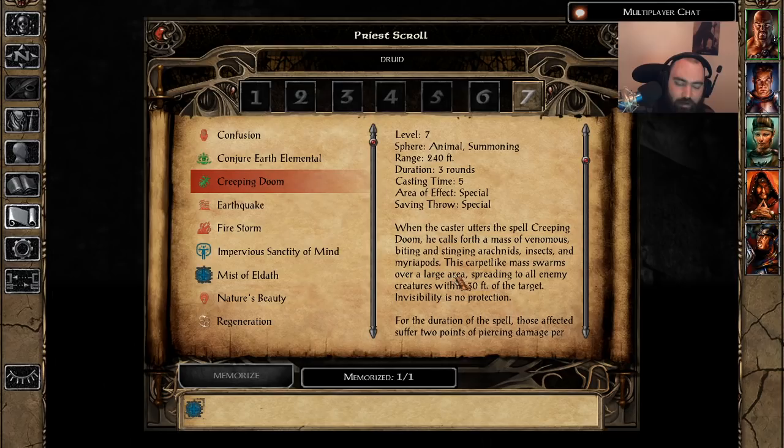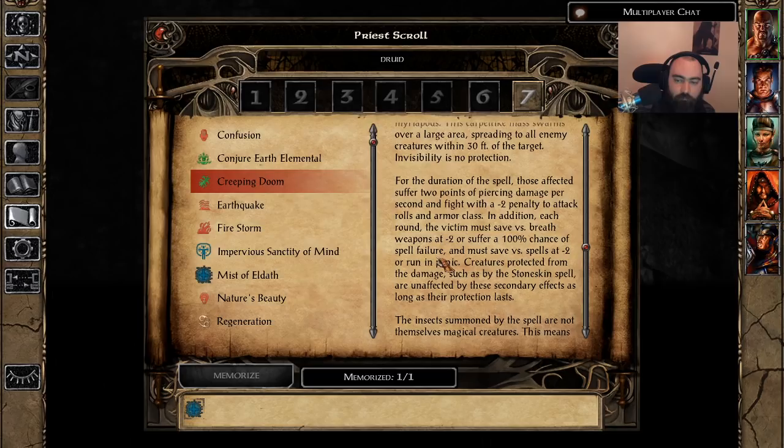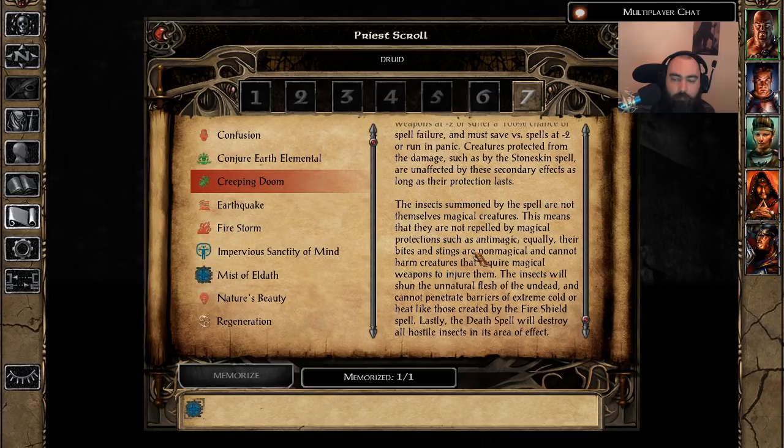Up next is Creeping Doom, which is literally the exact same thing as Insect Plague but does twice as much damage per tick — 2 damage instead of 1. Duration of 3 rounds, cast time of 5, so very quick. No save to have it spread — the save versus breath is only for the spell failure and the fear effect. Just like Insect Plague, this will attack and eat stone skins. With SCS it has been nerfed heavily — enemies who have fire shields or protection from magical weapons active will not be affected, and these insects will be killed by Death Spell. But it's still an amazing spell.